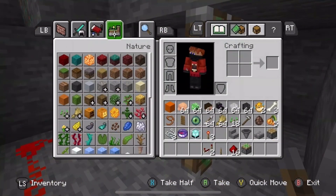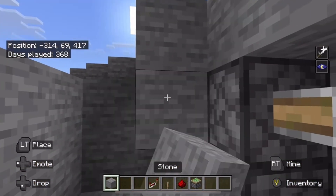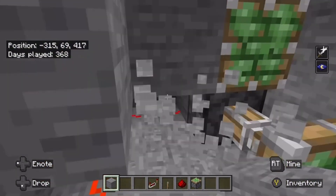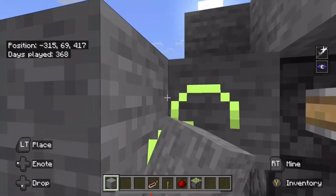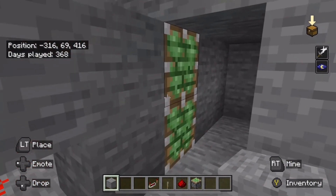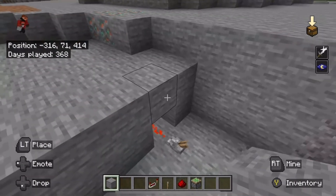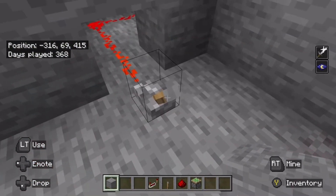Let me get some stone to cover this up just like this. There we go, I can just cover this up right here. As you can see, we have our nice sticky piston door right here. It's hidden here but it doesn't need to be hidden if you don't want it to be.